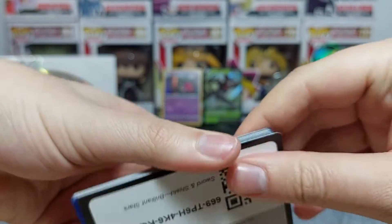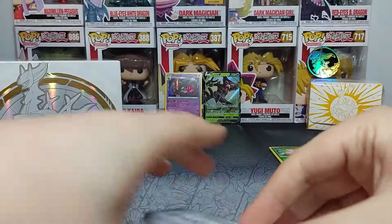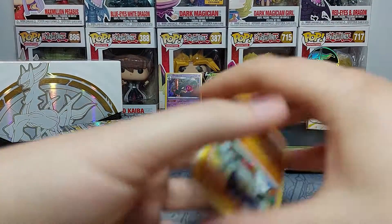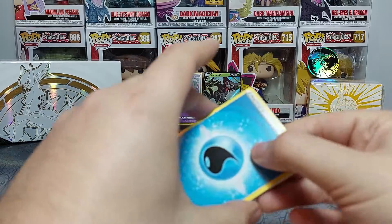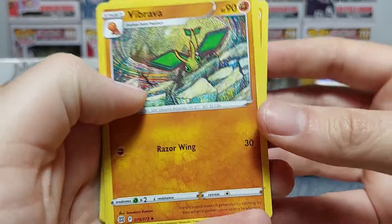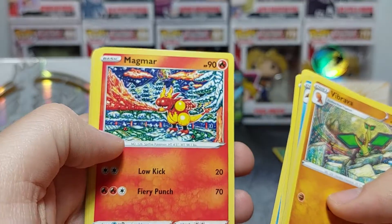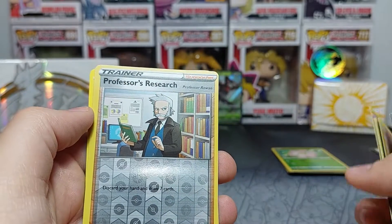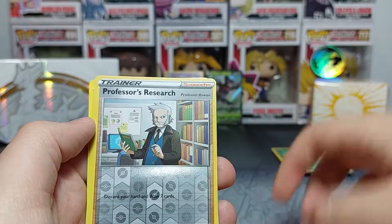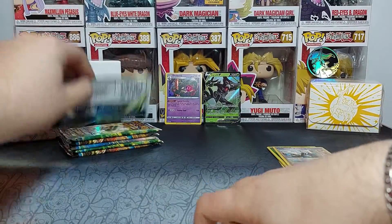Three packs in and we've already gotten two hits — not bad at all. Pack four: water energy, Vibrava, Choice Belt, Floatzel, Socks, Burmy, Staryu, Magmar, Throh — in the same pack as Socks, that's cool — Professor's Research reverse, which is nice since I collect character reverse supporter cards, and Tornadus as a regular rare. It's okay.